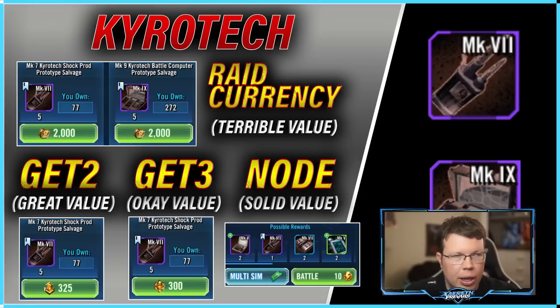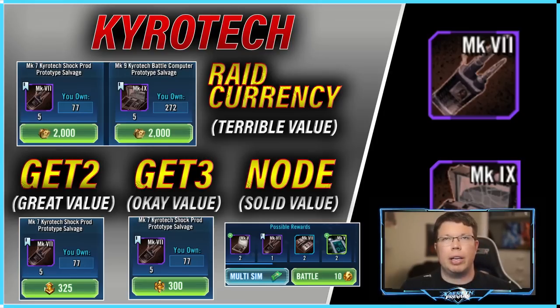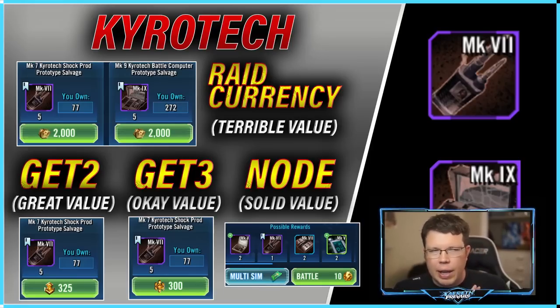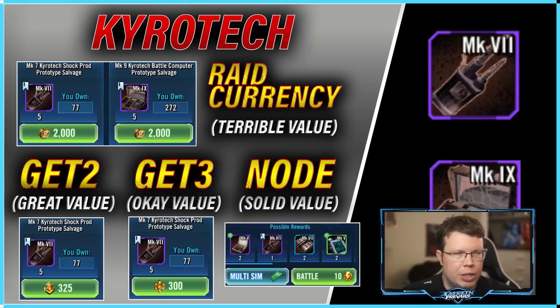You're going to spend Mark 2 currency on all the gear 12 stuff — that's wonderful. The Chirotech option is there to just drain your resources, really not worth it. You could spend an entire week's worth of Mark 2 currency and not even get one side of a Chirotech piece. It's a pretty bad deal. GT2 is a wonderful deal — now that we can pick our own stuff in the new raid currency, I've moved almost exclusively to buying Chirotech with GT2.